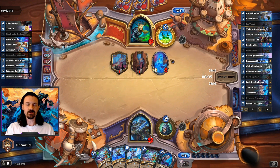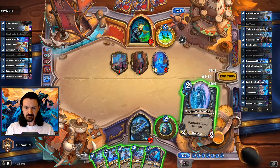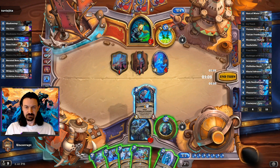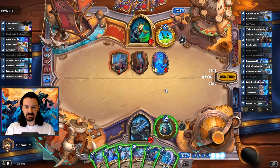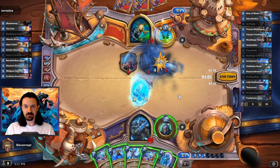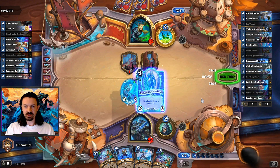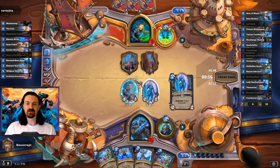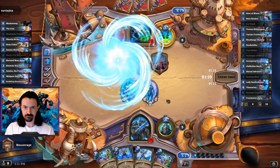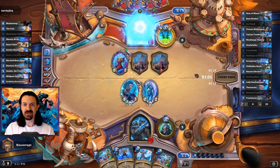A really weak turn from our opponent here, having to play a full-costed Stenographer. So at this point we still can't kill our opponent — we only have 10 damage. I'm going to go ahead and get down the Thessarion, and we're just going to put down the Harbinger of Winter here. This is going to draw us another Frost Spell — could be damage — and likely we're just killing our opponent next turn.